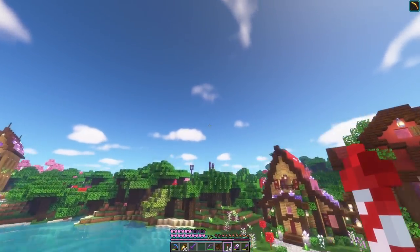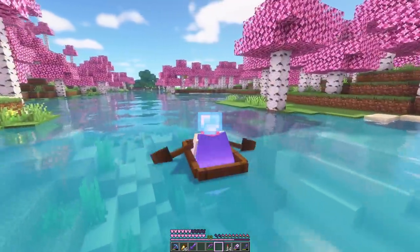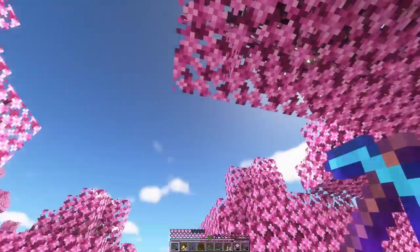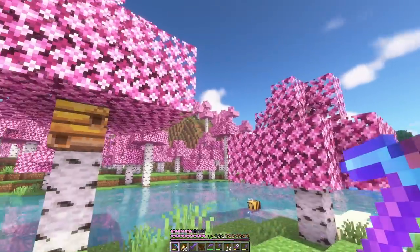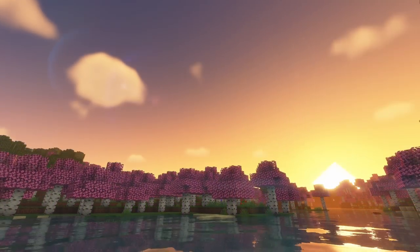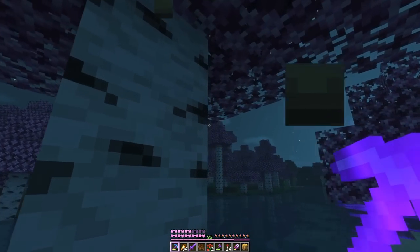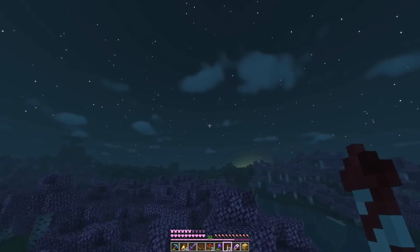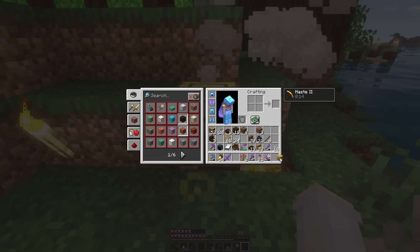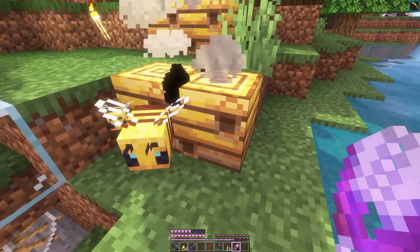I bee-leave if we go down here and sail down the river, there should be a couple more hives. Oh, I see one — there's two! That is so lucky! We'd better wait until night because that's when they go inside the hives. I think there's only two bees, which was barely worth waiting for, but whatever. Mission achieved. They are producing honeycomb though, so we did it! And now we can decorate the mansion.